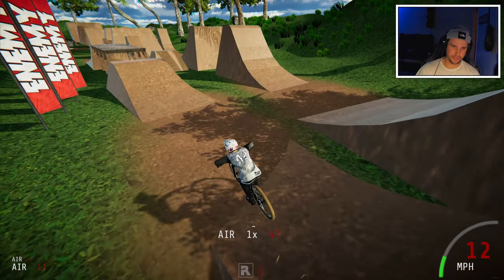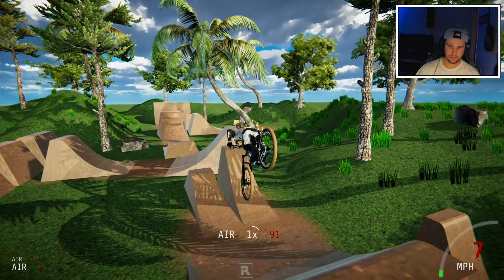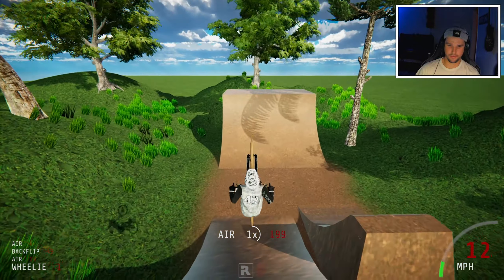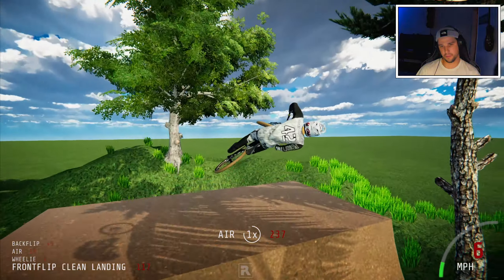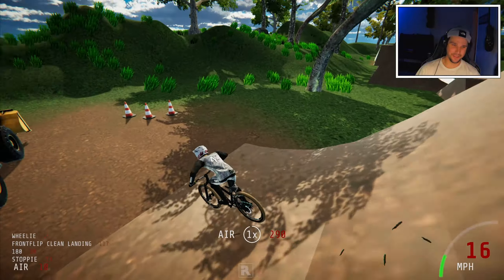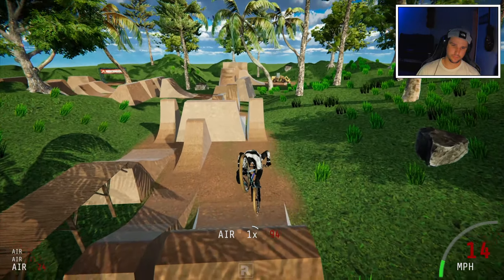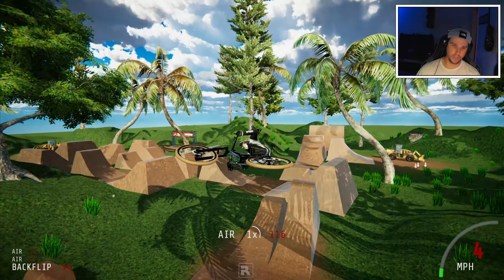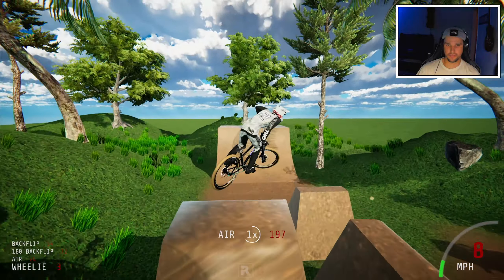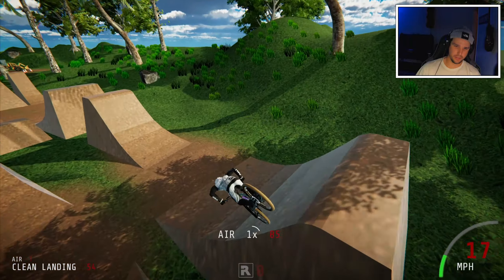Gonna check out this left-hand side right here, see what this thing's about. It meets up with the line that I was riding earlier. A front flip — I did not think I was gonna pull that thing around. There we go, made it to the end of a line. That was so clean. I went this way — this is not the way I want to go. There's an alternate line.